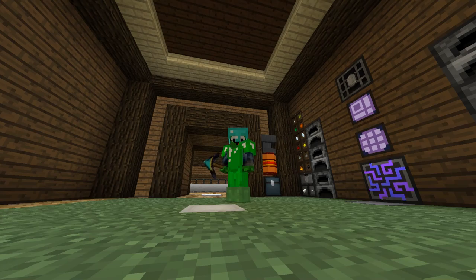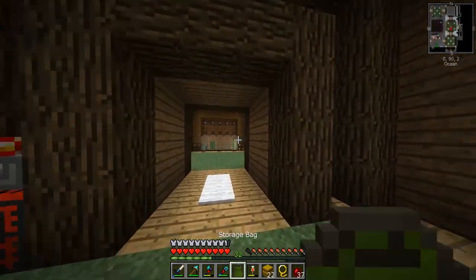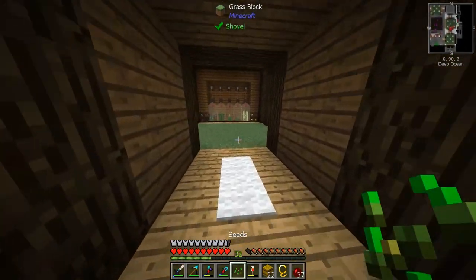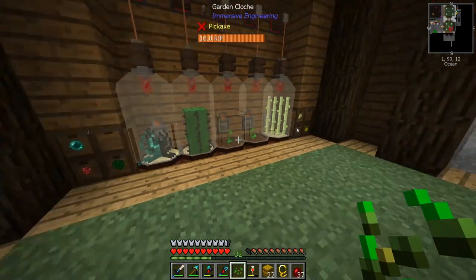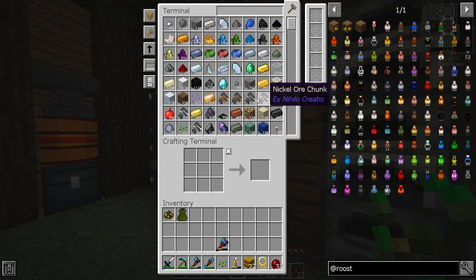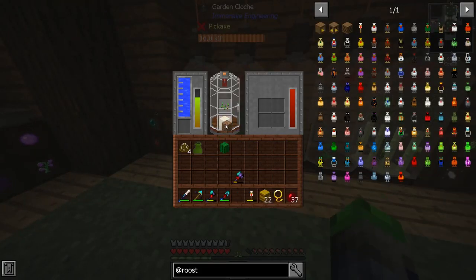All right dudes and dudettes, welcome back to StoneBlock 2 with your boy Super Turtle here! How are you guys doing today? I'm doing pretty well, I hope you guys are too. I got some pretty cool projects today — as you can see from my inventory, we got some chicken stuff, and we're gonna need to switch out some seeds here real quick. We're doing a lot with chickens today, as you can tell from the title, but I need to get some wheat going.